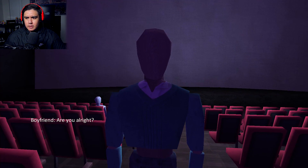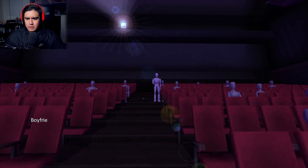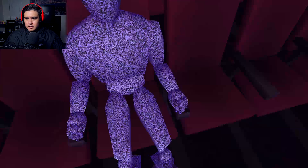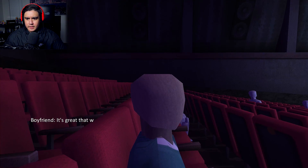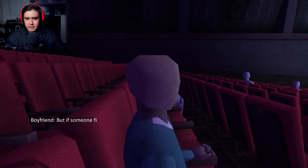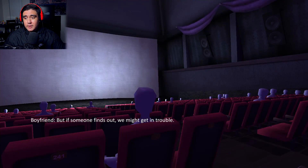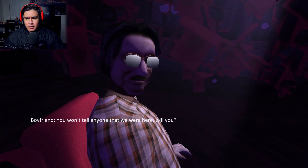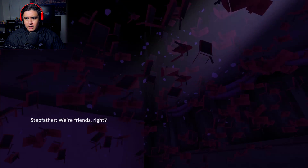Are you all right? That's my boyfriend. Wait, where'd you go, my boyfriend? You look lost. Oh, there you are. Let's go, the movie is about to start. Are we sitting here? I'm gonna sit next to you. Dude, our stepdad — what the heck? It's great that we went here instead of school. But if someone finds out, we might get in trouble. Are we watching Toy Story 4? Because I really want to see that. And also, I need some popcorn and maybe a box of lemon heads. You won't tell anyone that we're here, will you? Dude. We're friends, right? What the heck?